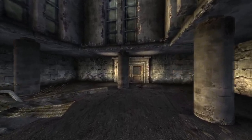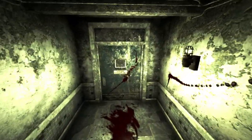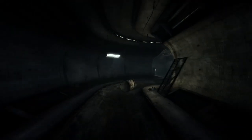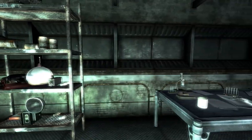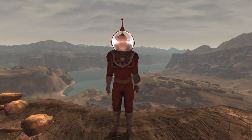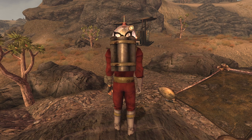Next up is the Space Suit and Helmet. This is its own unique armor and can be found at the Repcon Test Site. After helping or sabotaging Jason Bright and his followers' rockets, you can enter the basement and in a room observing the rockets will be the outfit. The suit has a DT of 10 as well as providing a bonus of 14 to Rad Resistance. The helmet has a DT of 4, however provides no additional bonuses.